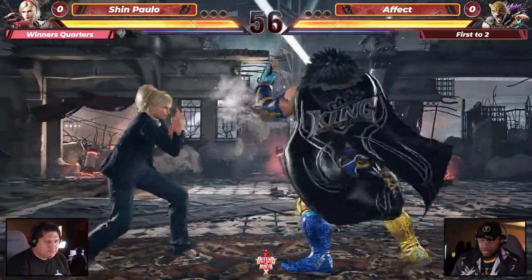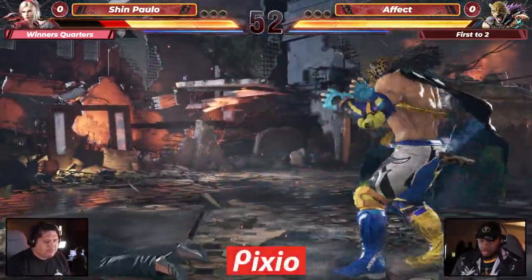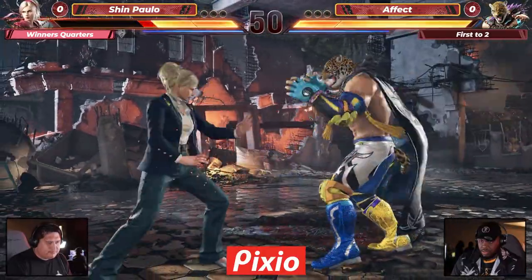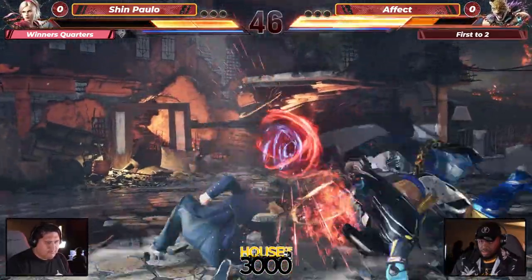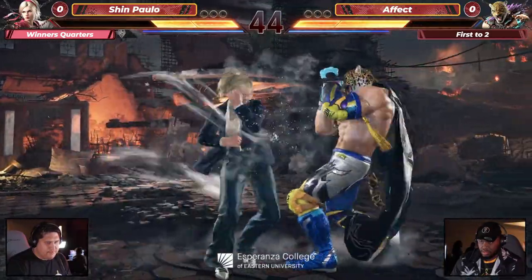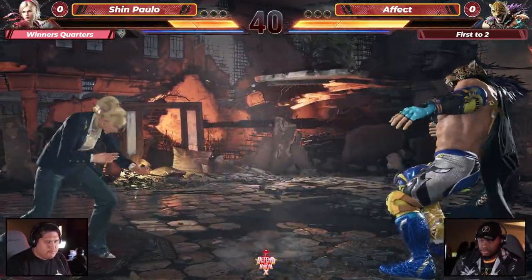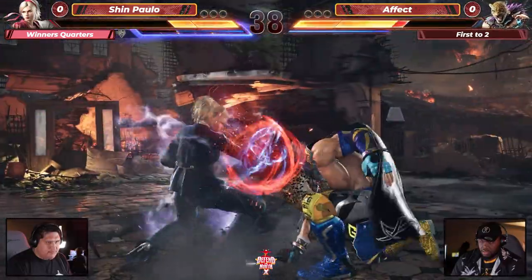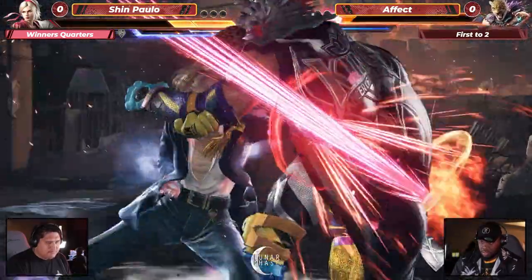Effect with the low poke, trying to keep this life lead even. Life right now, both of them looking for the opening. Effect finding it — oh my god, wake up! Back turn — it's looking really bad for Shin Paulo for this first round. There's the one two two shifting into the horse four, trying to find these lows. The throw break is there — no giant swing here. Instead the heat burst is active, and now you've got to start worrying about all the danger that comes in.